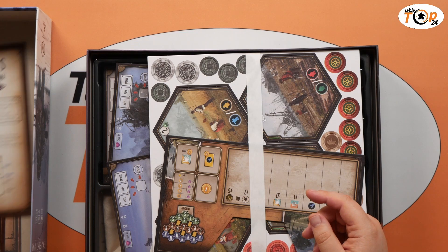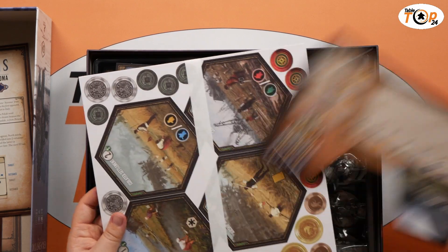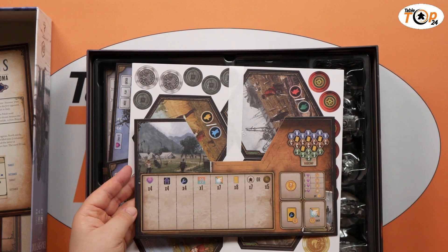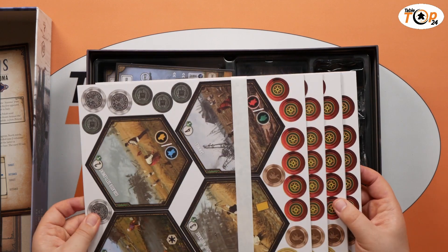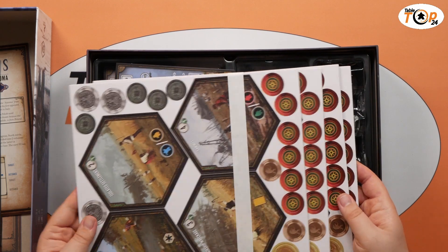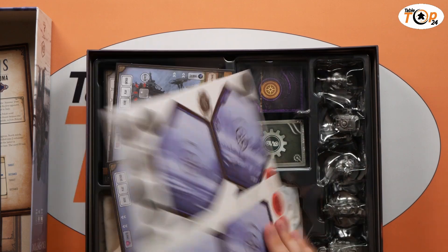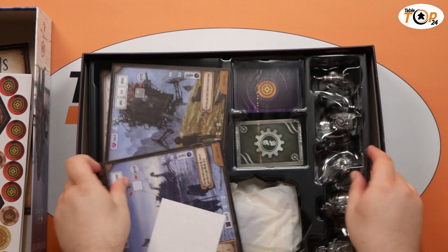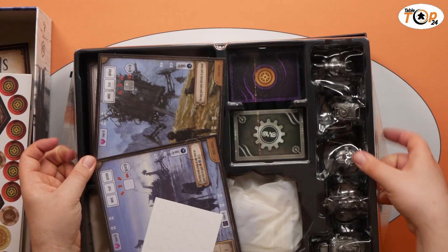If you've played any of the Automa Factory stuff before, I think it's going to be fairly straightforward for you. We've got a punch board including our base camp board, which we'll be using to track our glory along the bottom. We've also got tiles with some coins and map tokens — all the iconography will probably look fairly familiar if you've played Scythe.